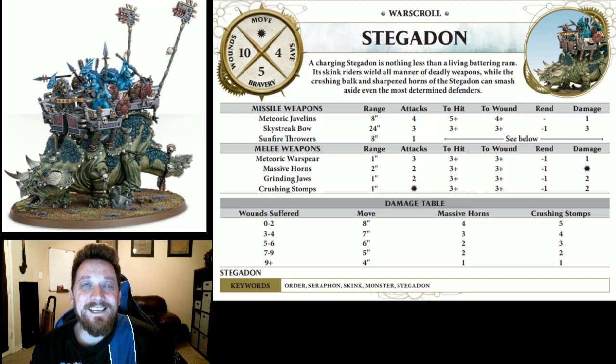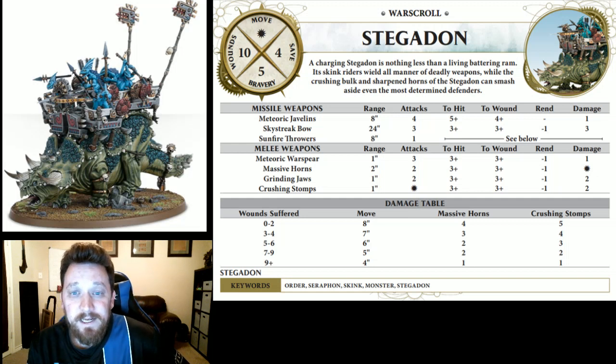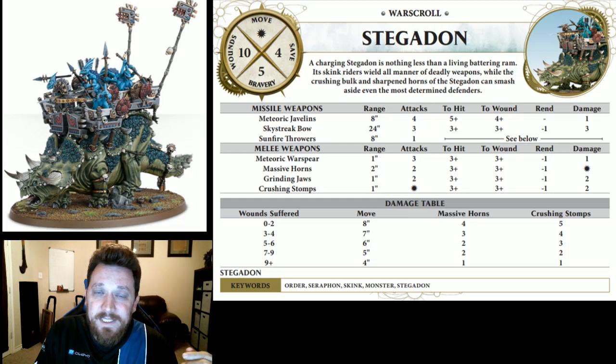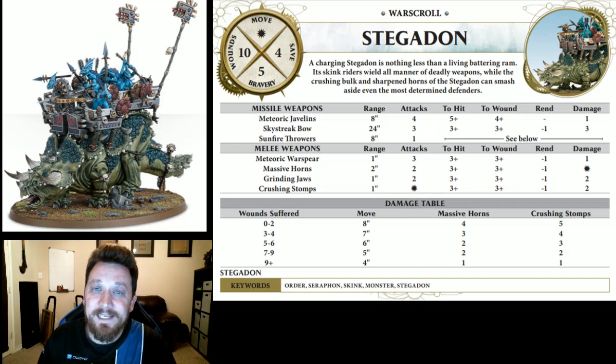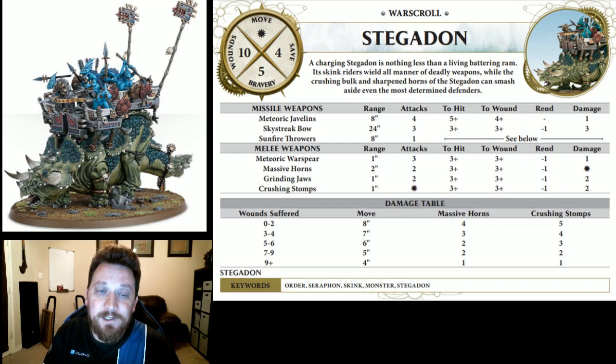The sky streak bow got better — I really like it. It's got 24-inch range, and plus your eight-inch movement your threat range is 32 inches right off the bat, so you can hit just about whatever you want turn one. You only have three attacks: threes and threes, minus-one rend, three damage. You're not going to get all three through, but you'll probably get one or two, and at three damage each these things hit hard, especially against support heroes hiding in the back. Most people don't account for that 32-inch threat range.